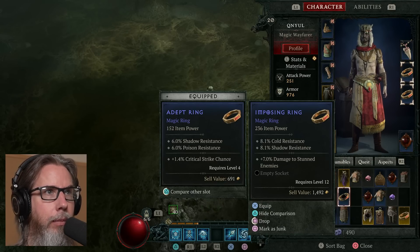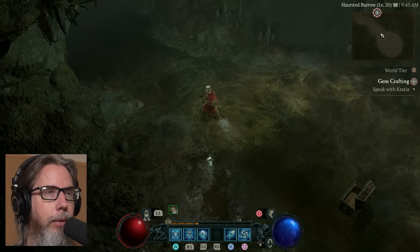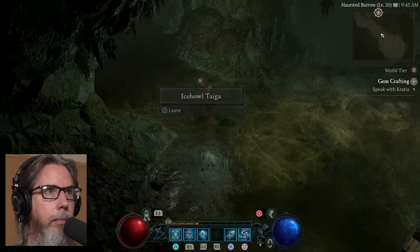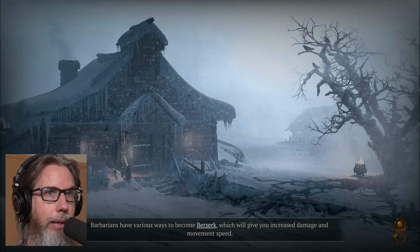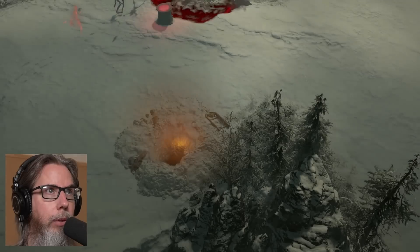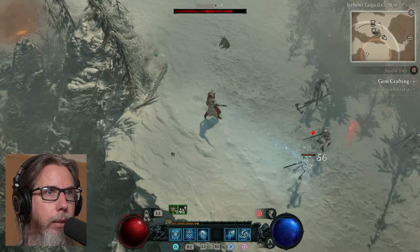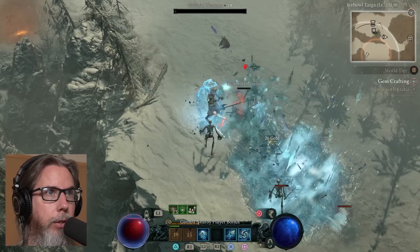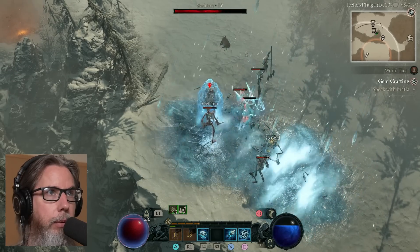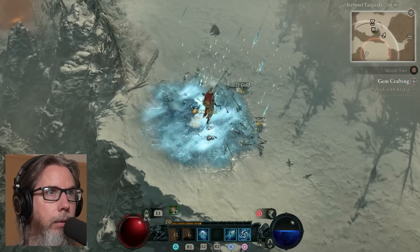I'm gonna keep the crit chance since everything scales. It doesn't really matter too much. Put my Ice Shield up, cast my Blizzard, Frozen Orb. That's great. Feels really good. This is what suits me — Blizzard, Frozen Orb, destroyed.